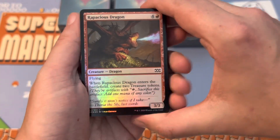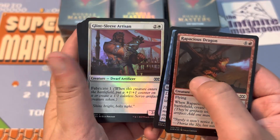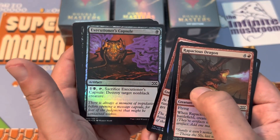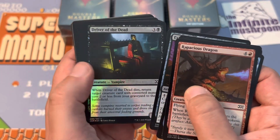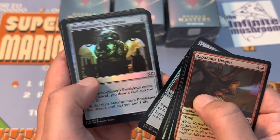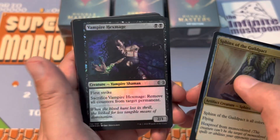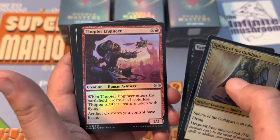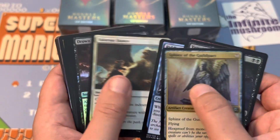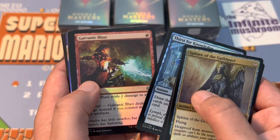Alright. Rapacious Dragon. Brainstorm. Glint Sleeve Artisan. Battle Rattle Shaman. The names on some of these. Executioner's Capsule. Driver of the Dead. Crushing Vines. Golem Skin Gauntlets. Metal Spinner Puzzle Knot. Sphinx of the Guild Pact — first uncommon. Vampire Hex Mage. Thopter Engineer. Riddlesmith. Valorous Stance. Drown in Sorrow. Thirst for Knowledge. Galvanic Blast.